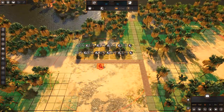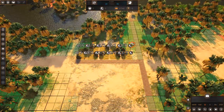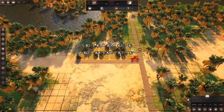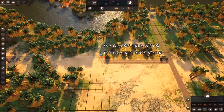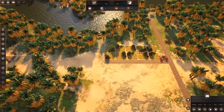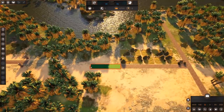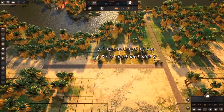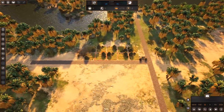We can place a well by going to the sanitary menu and putting it right there. I think it needs road access in order to function. Let's extend the road out a bit further and put another well on the other side. Everybody needs access to a well — otherwise, bad things are going to happen.